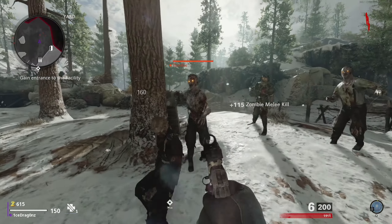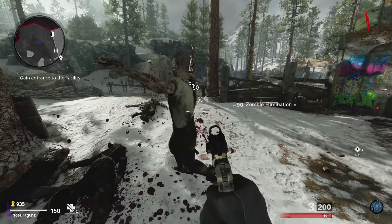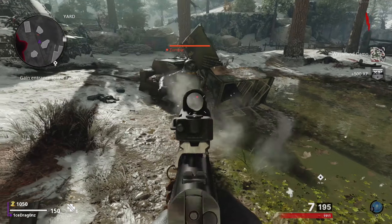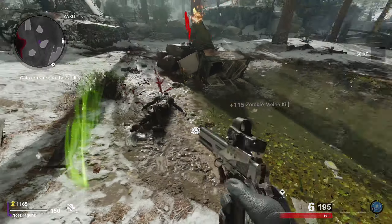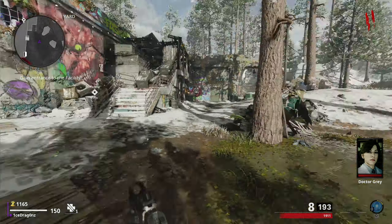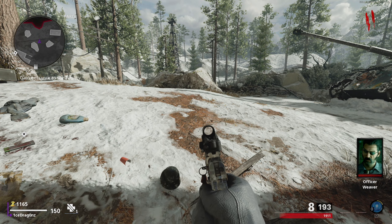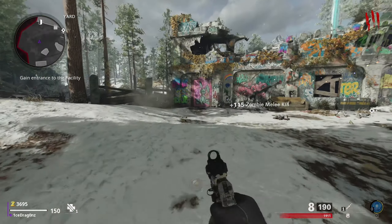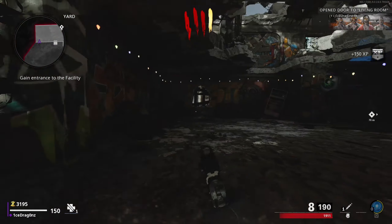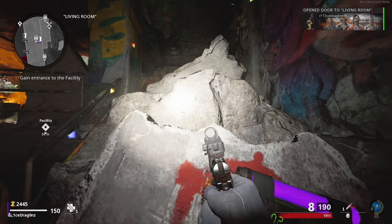Hey guys and welcome back to the channel and welcome to Call of Duty Black Ops Cold War Die Machina. This is a tutorial for all you idiots out there who actually don't know how to pack-a-punch, even though it literally shows you exactly how to do it. So if you still want to continue on with the video, let's go ahead and get on to this short tutorial because it literally shows you exactly where to go to turn on power and get pack-a-punch.